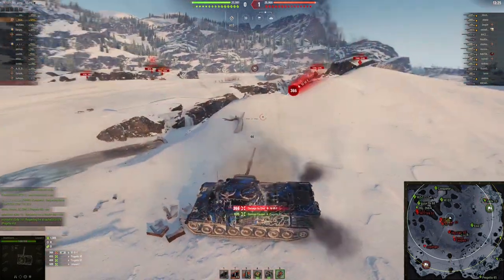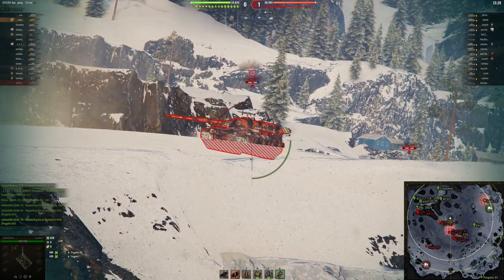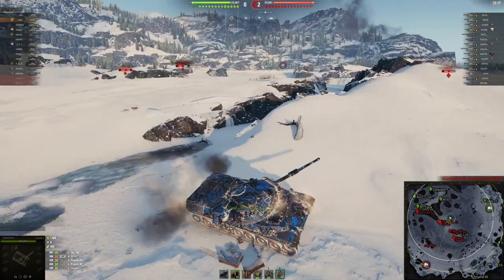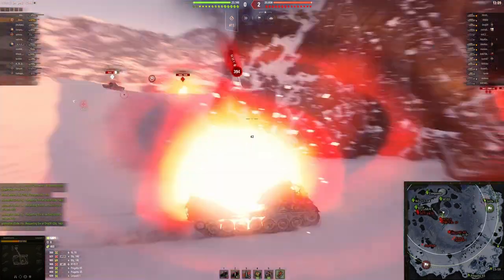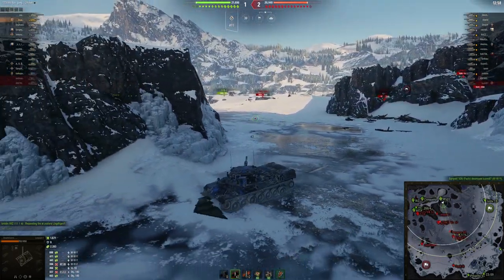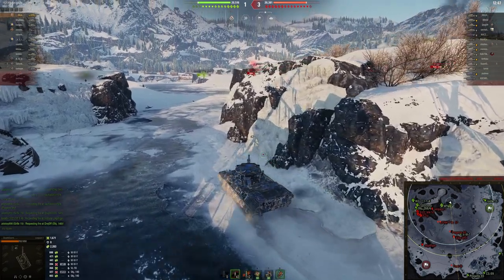The key thing here is making sure that no matter what you do, you are being aggressive. A very smart play here by the Leopard in trying to hit this Progetto, because the Progetto is kind of the ultimate counter to the Leopard. It can come around the corner and clip you, significantly reducing your hit points in the end game. It's really crucial that the Leopard removes the Progetto's hit points and gets him out of the game, since the Progetto is way more dominant than the Leopard 1 in the back end of the game.